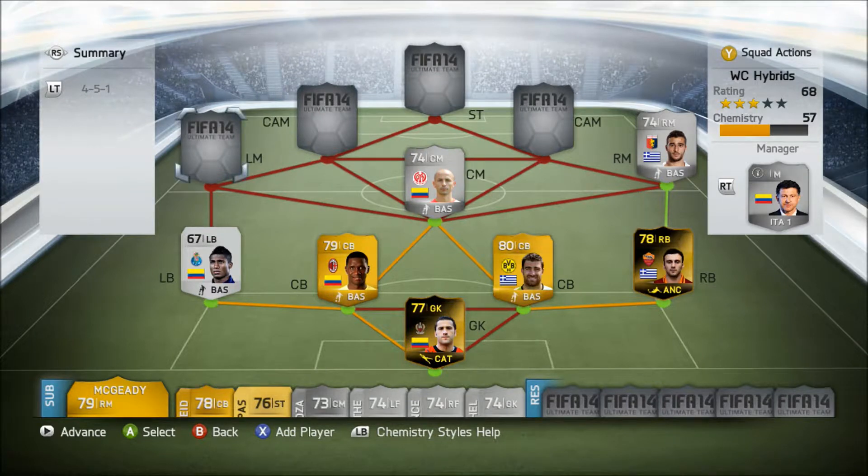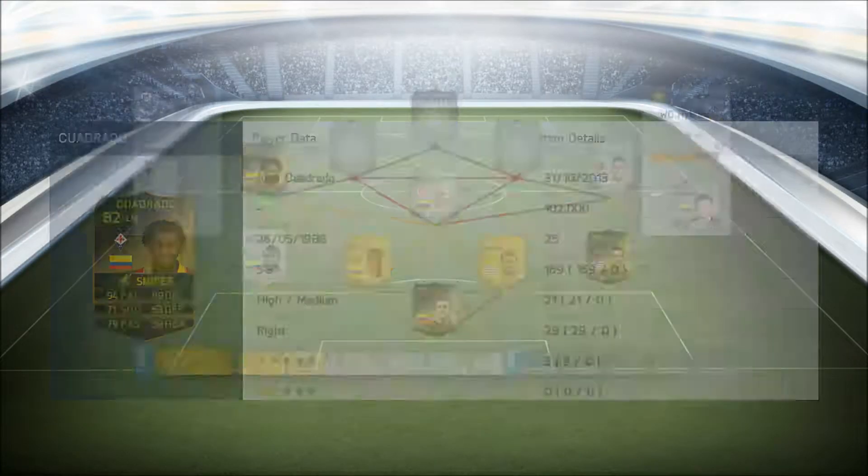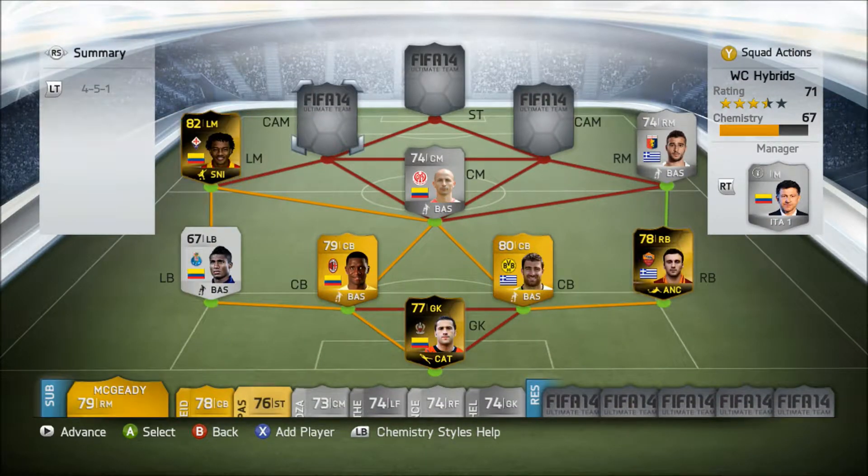At left mid we have the most-strength player in the team — Cuadrado, in-form 82-rated, plays for Fiorentina from Columbia. Key stats: 94 pace, 89 dribbling, and four-star skills. He cost us 102,000 coins. I think he's rated 84 in-game, so it'll be nice to check him out.